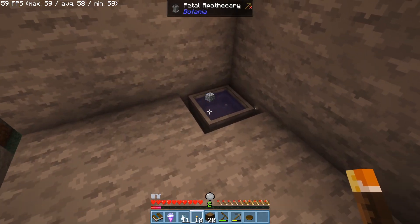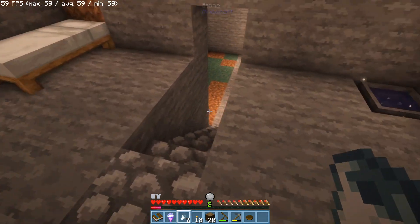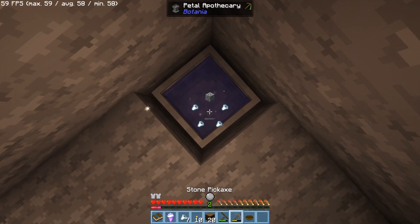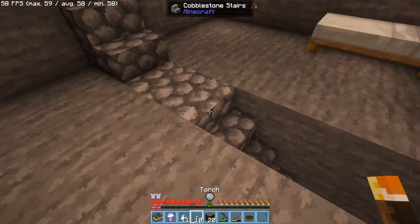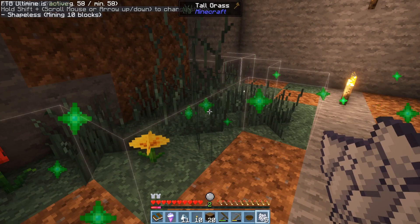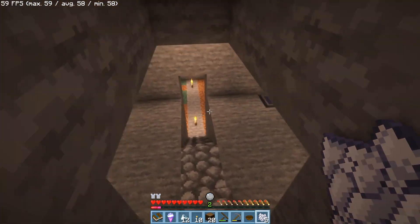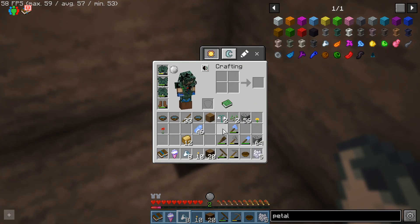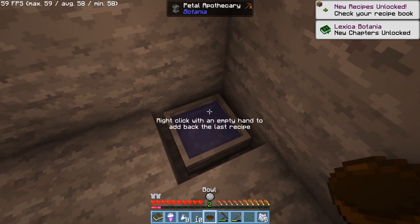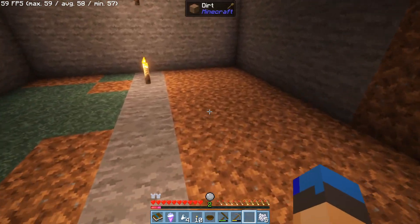We've got our little area. Now I'm going to need to make the pure daisy — I'll need a few of them. I'm going to need some seeds, so let's make some bone meal and see if we can get some regular seeds. Two seeds is enough for now. One, two, three, four petals, then some seed. Throw another bowl of water in, one two three four, then that other seed. We now have two pure daisies.